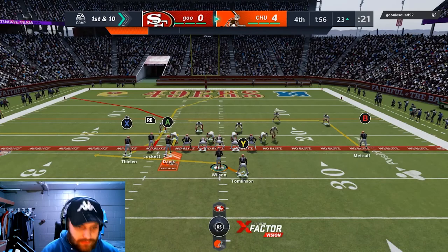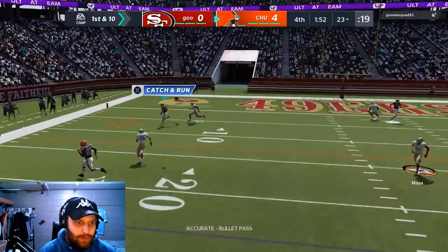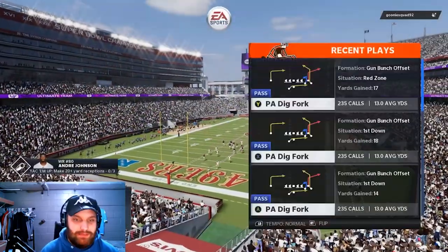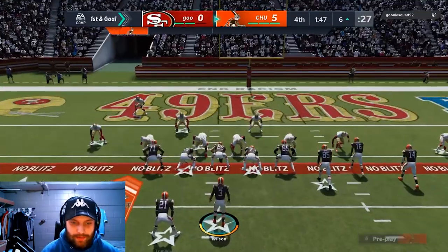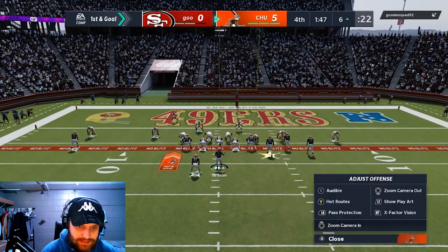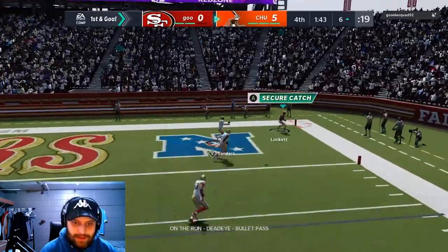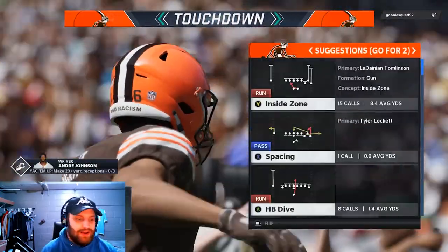We're going to run the same play again, this time against zone coverage, hoping something big can happen. It's going to be a wide-open play again — the throw wasn't the best but let's see if we can win the game. The opponent thinks I'm going to chew the clock but I'm actually going for the win. We smart-route it to open it up more, and we get Lockett open in the back of the end zone — beautiful throw by Russ, wide open deep touchdown.